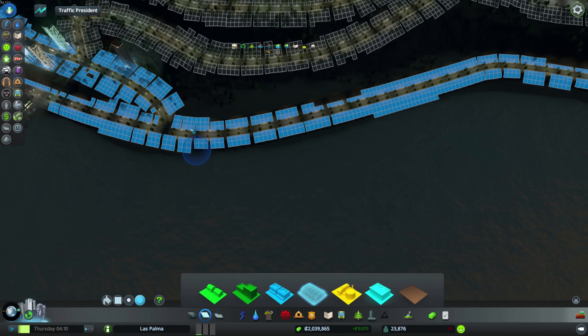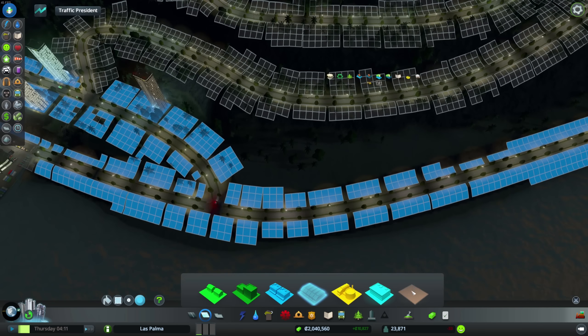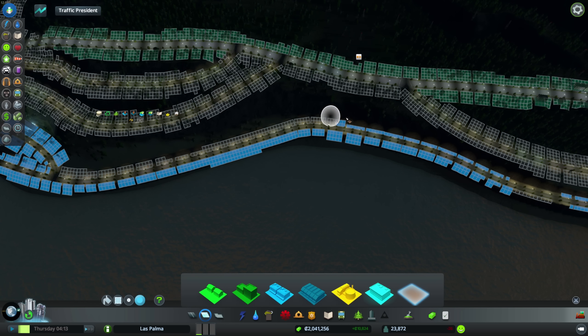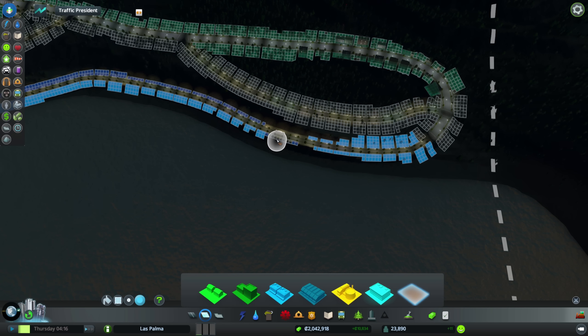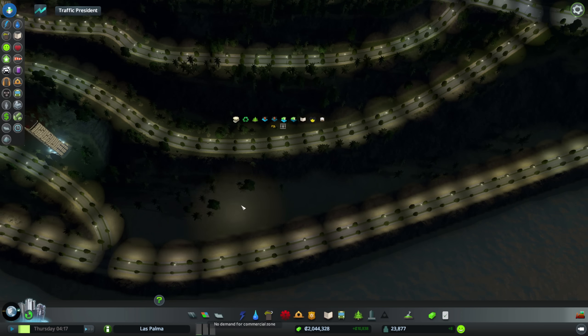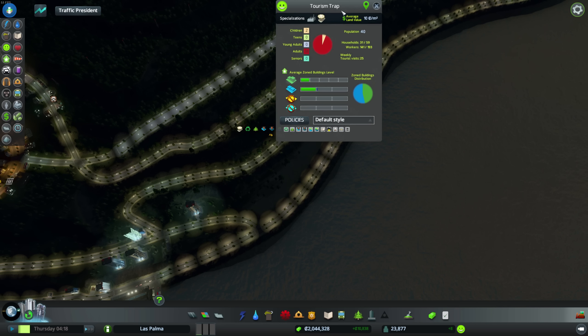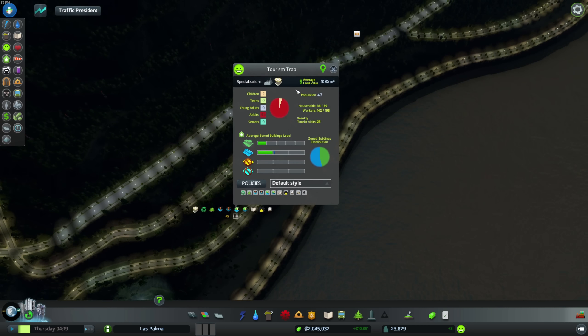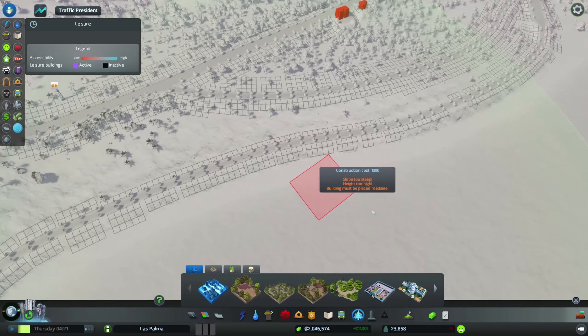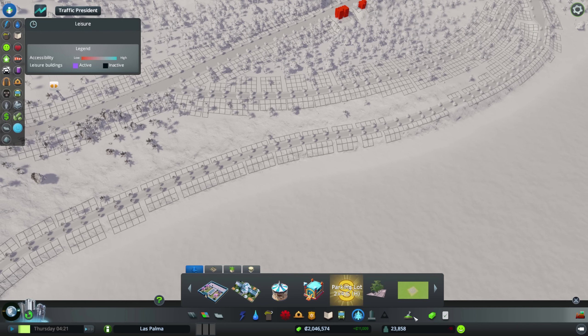Since we have all these residential people moving in, we should consider building some more business. I'm going to build some high density business on these. This is all tourist area though, right? The whole thing is designated as a tourist area. I'm going to fill those remaining fields with high density business in hopes that it helps. Right now we have no demand for anything in the tourism trap — no demand for anything. Specialization: tourism. Yeah, eventually.